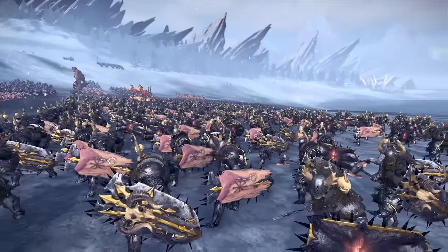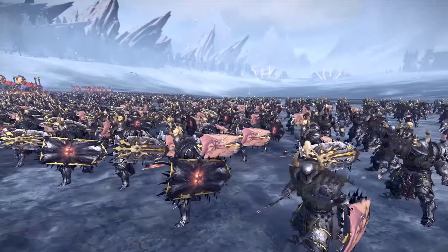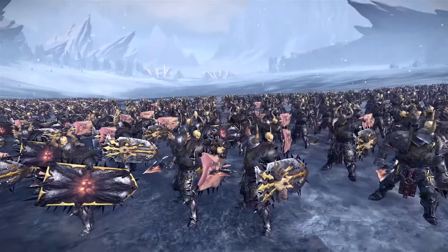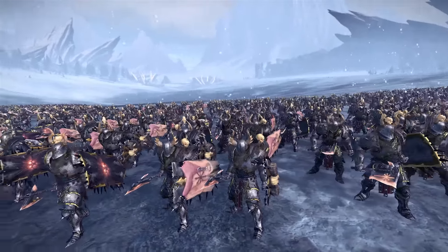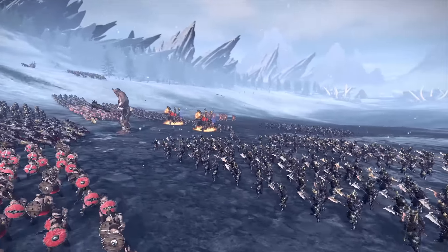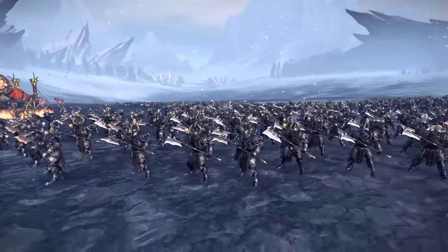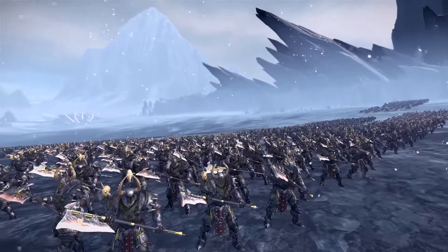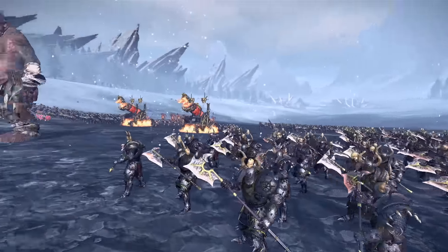Then over here we have the Chosen. These guys are getting pretty serious — they've got even more spikes on their shields. They're more armoured and more shielded and very powerful in melee combat. And they have their great weapons variant which means they ditch the shield and use two hands, with extremely powerful armour-piercing damage.